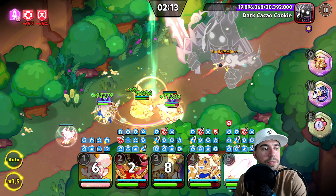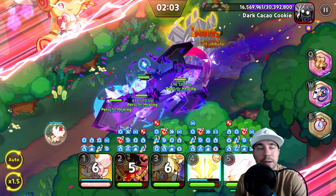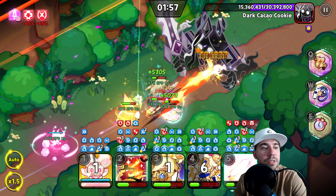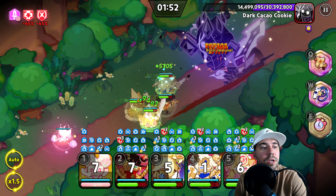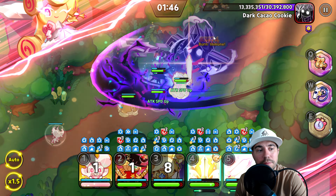Big heals going out. In this case we don't have the rage bars going and the ability to stun Dark Cacao — that's another piece to pay attention to. Lots of damage going in. We are currently under 20 million with two minutes left — we have a great pace.